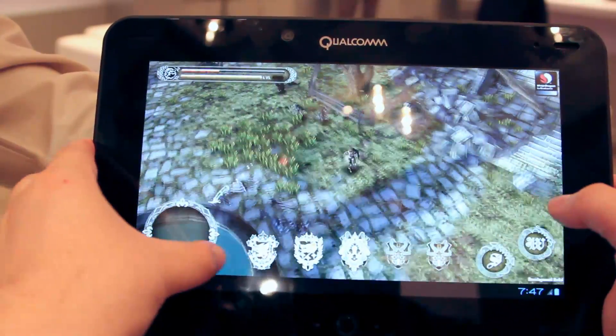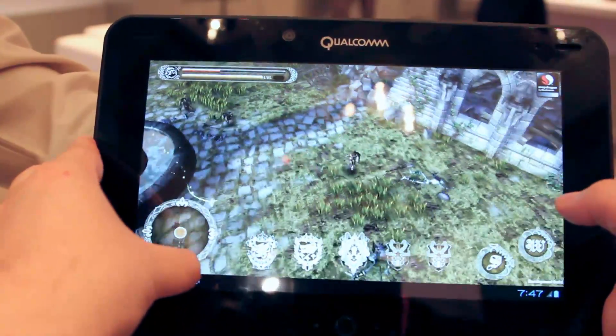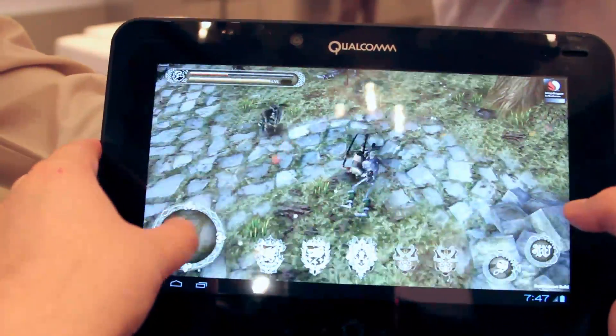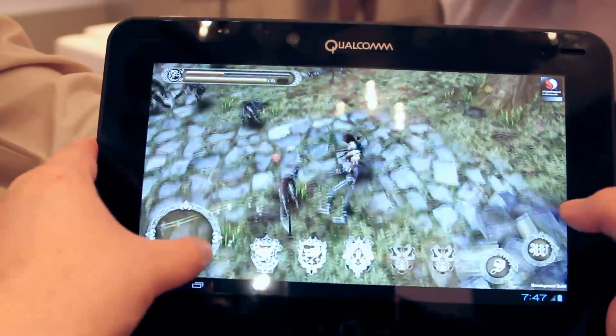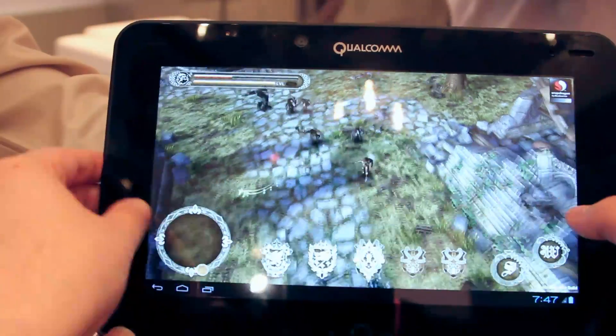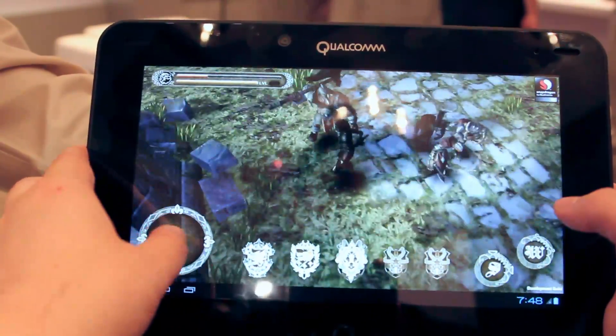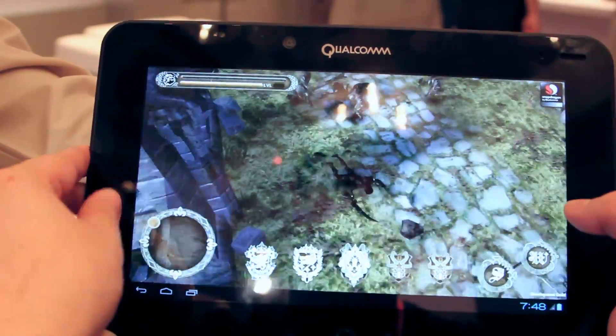I think I might be dying again. It looks like all I've got to do is build up a little bit of meter here and then I can do a quick swipe on the directional pad to roll.